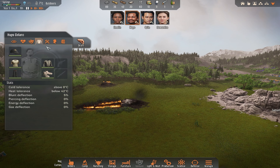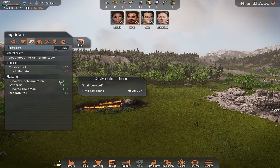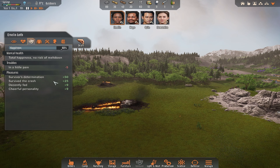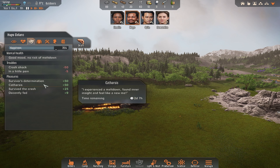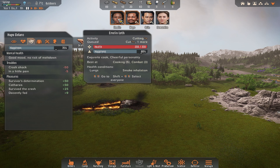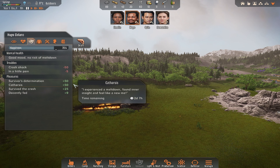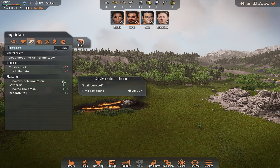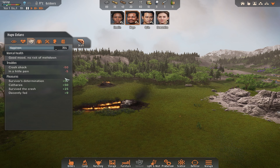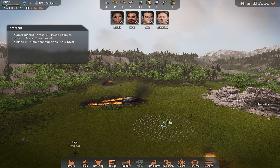Hugo has now gotten over his crying, and it's fine — look, Survivor's Determination. They all have that. But he's got Catharsis as well. He has a minus 50 from Crash Shock, but it's cancelled out by Catharsis. So they're all very happy because they survived the crash and have Survivor's Determination, which is marvellous. Right — storage. I need some stockpiles.